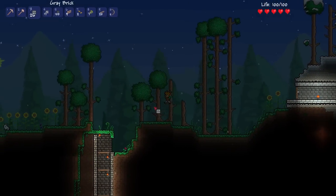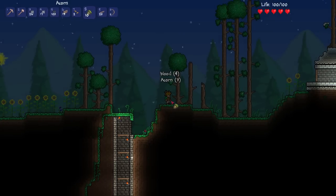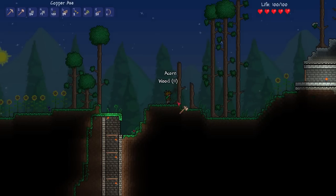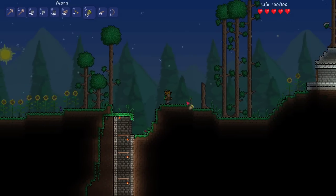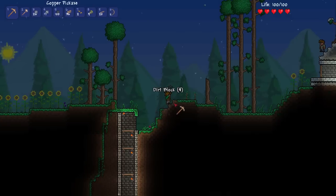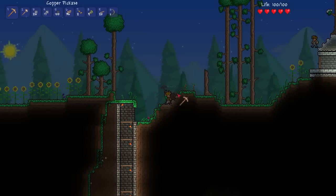First let's finish off this entrance here. This tree is in the way of my entrance — okay. This one's just ugly so let's go ahead and replace it with a living tree. Same with the other one — that one can stay. Let me make this a little bit more pretty.